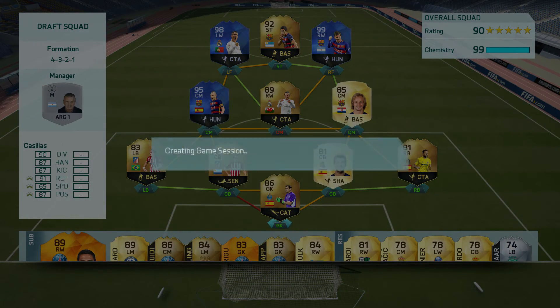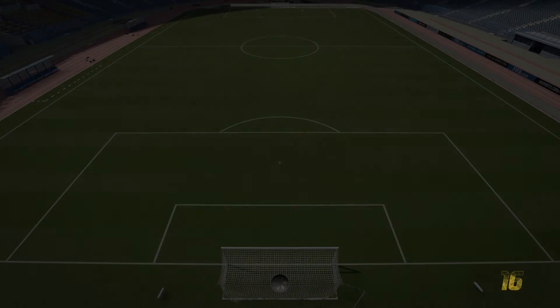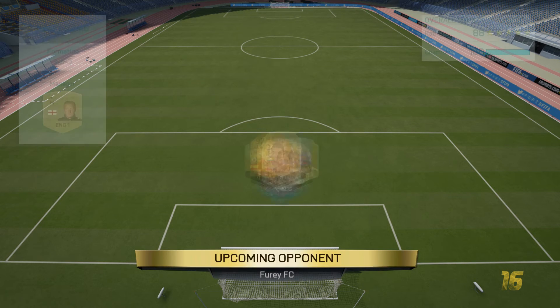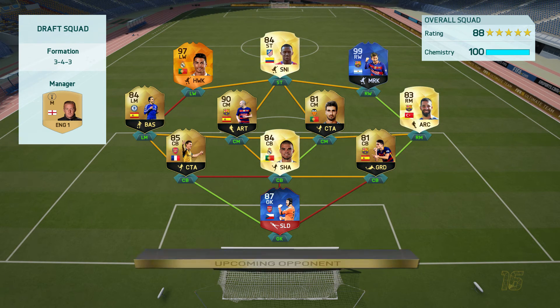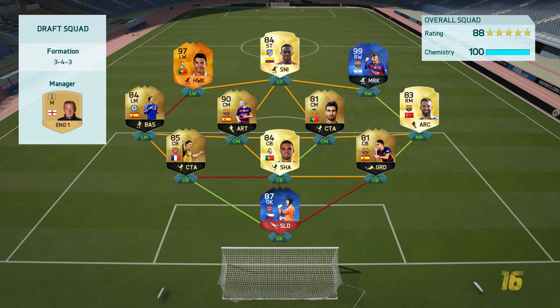As you can see on your screen right now, this is the team we are using — the one we built the other day. Our first opponent in the first round of the foot draft has Man of the Match 97 Ronaldo, Team of the Year Messi, 90 Iniesta, Record Breaker Czech, Pepe, Bartra, Koscielny, and Pedro.